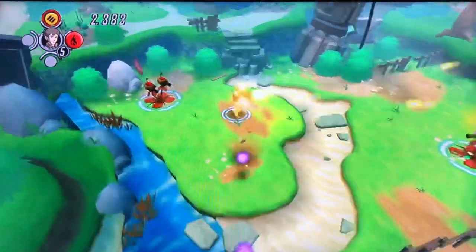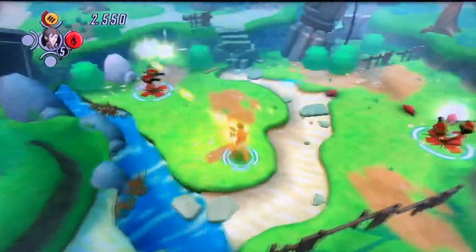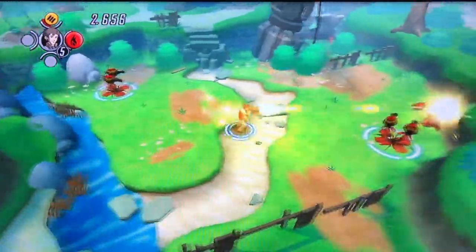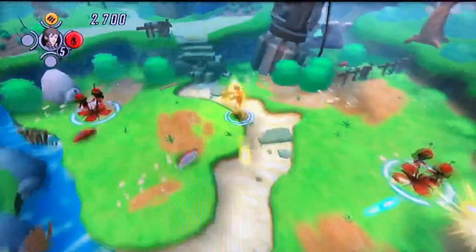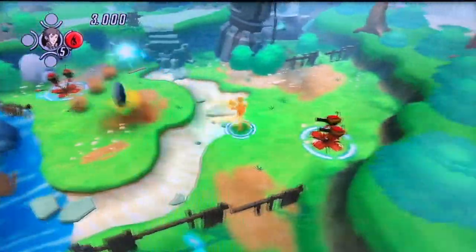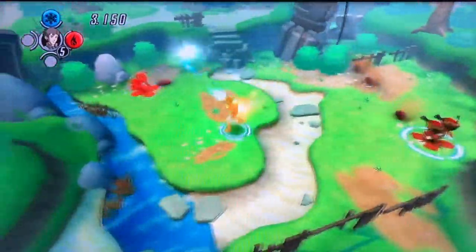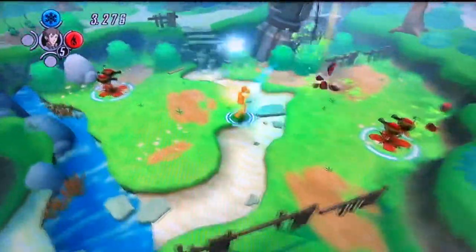You do get extra weapons, as you see there top left, and they map to buttons on your controller. I've got rapid fire there — a rapid fire machine gun — and it is timed, as you can see the little red mark goes along. That weapon is over. And it looks like I've got a flamethrower and a freeze weapon. I'll use those momentarily.